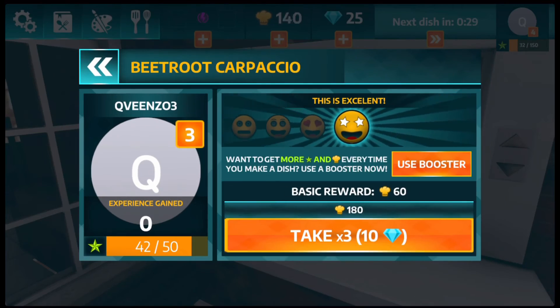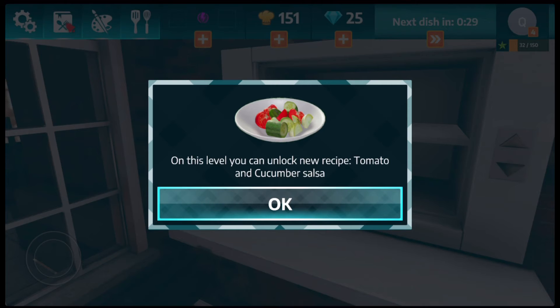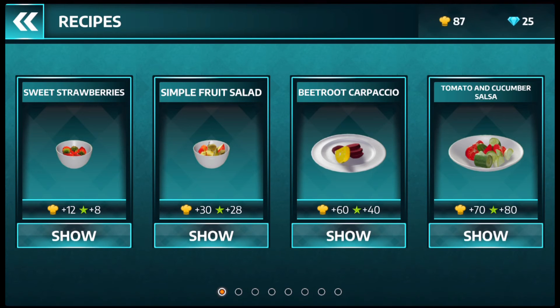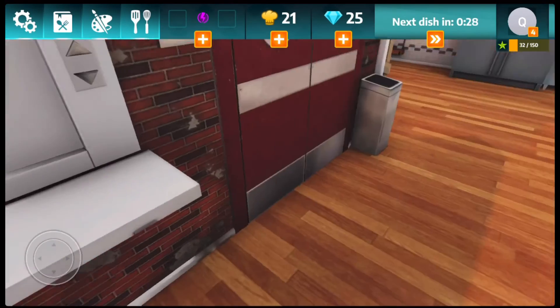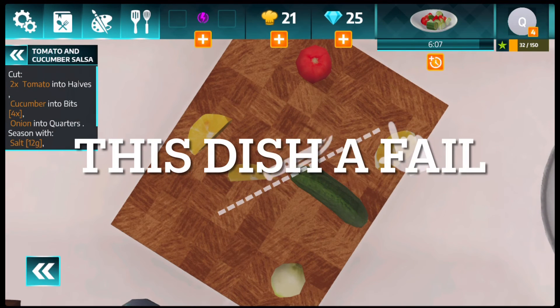Let me help Tabby play it real quick. We unlocked Tomato and Cucumber Salad — let's make that. We spent almost all our money on that. Let's go make it — this gives us 70 hats by the way.